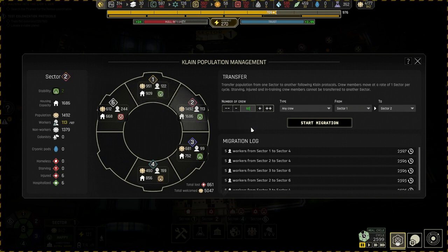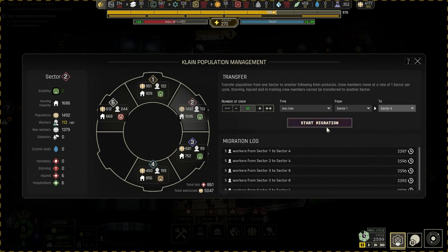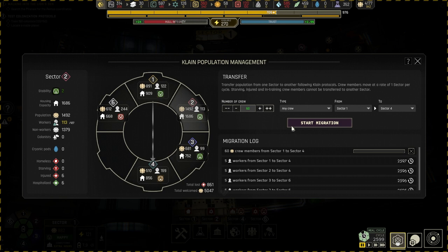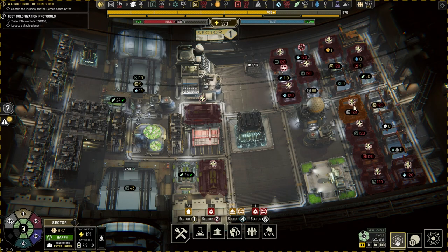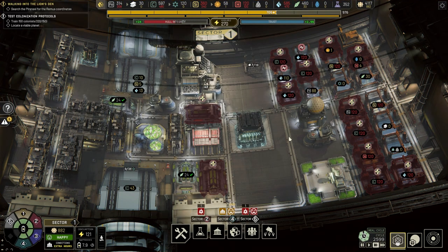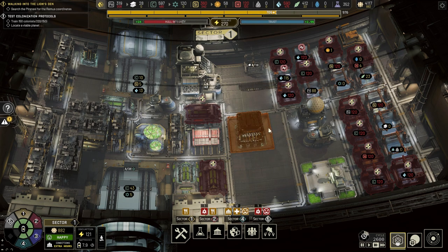Yeah, they can go to sector four, I guess - a lot of space there. Sector two as well. We need to find - right now the main resource that we need to find is bodies. We need bodies, we need people.